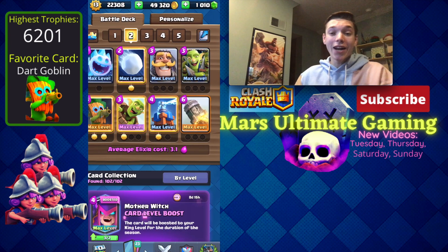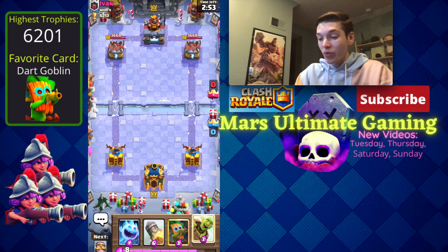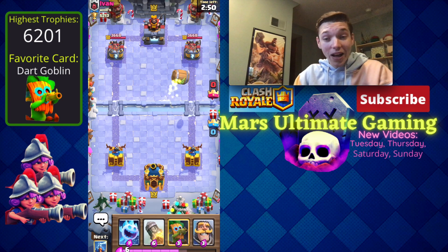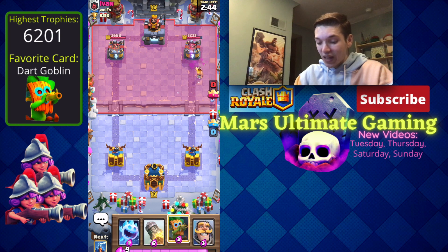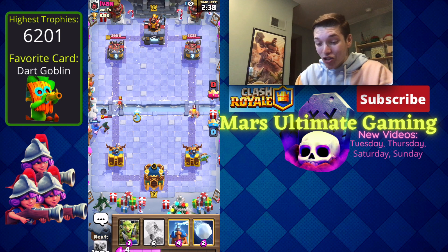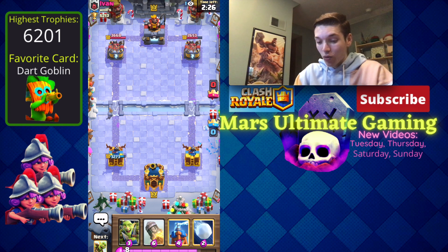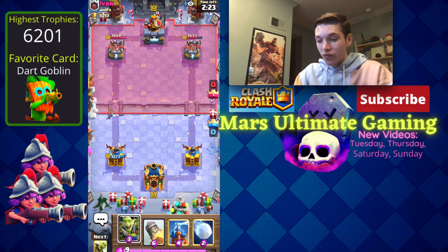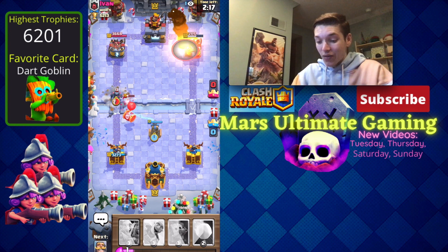We might hop into a fourth game. That interaction with the hunter stuck behind the cannon cart was absolutely hilarious. We hop in here and start with the goblin barrel in the safe spot — going back to the first tip. Now that I have the tesla as the next card we're going to be fine. He's going to go for a bandit-bomber push but we're going to be able to shut that down with just a knight and ice spirit.